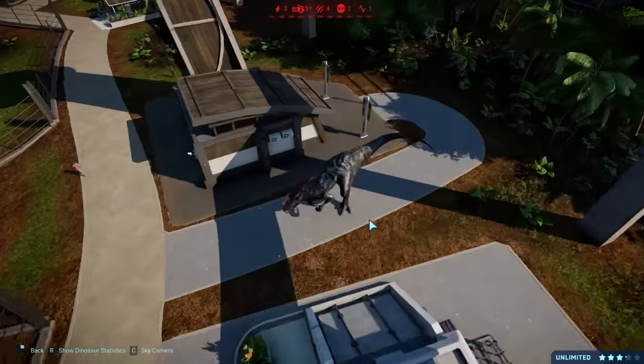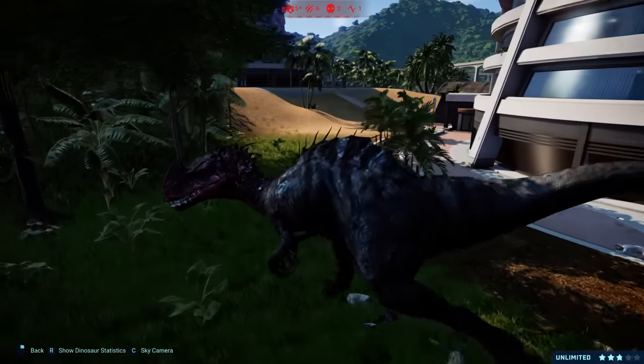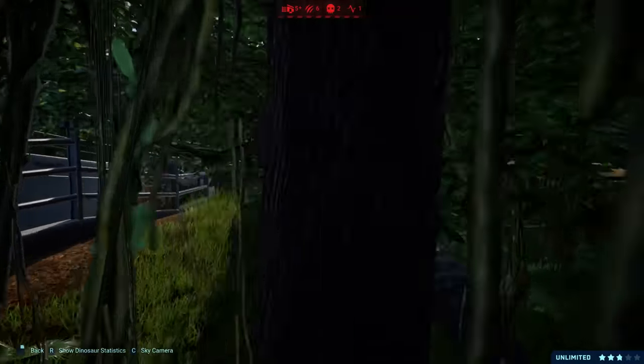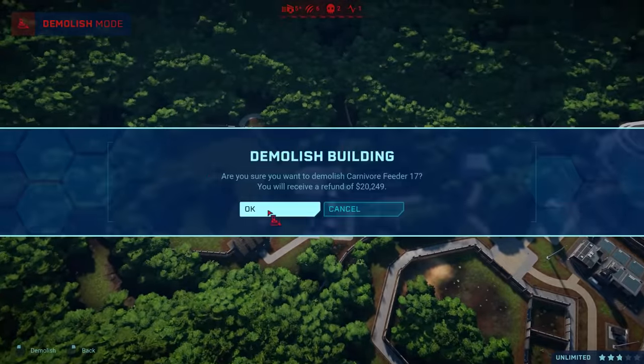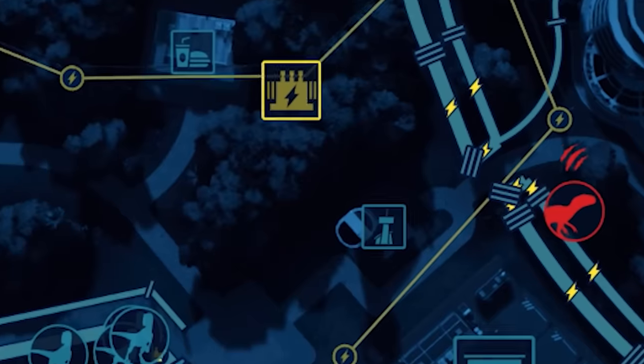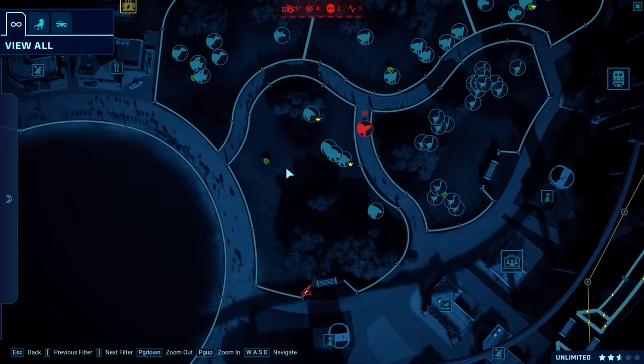Indominus Rex, where are you going? Oh, you're over here now, are you? Miles away - it's glorious. Oh, you're going back now - okay, fair enough. I'll tell you what, I'm going to get rid of your feeder if that's where you're going. You've got to eat people if you want to survive. You can't control nature.